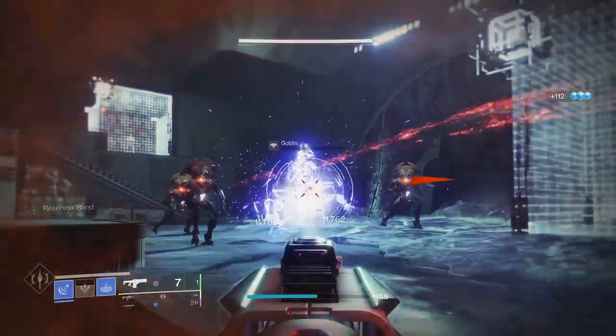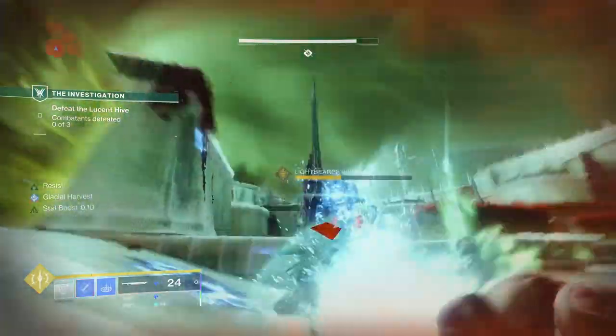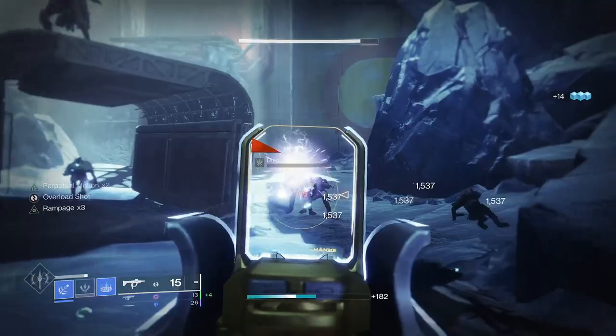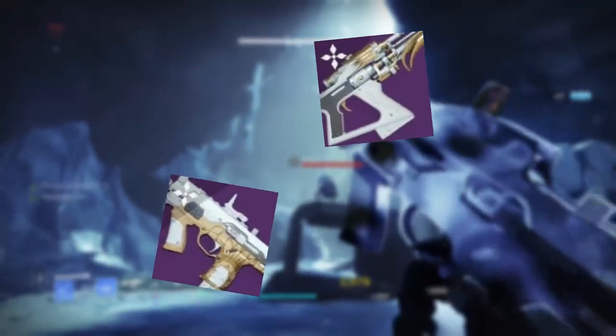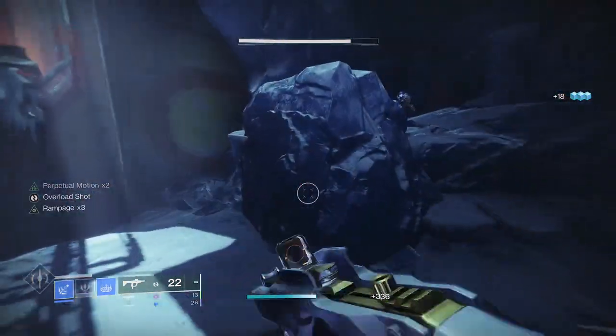I might be way off the mark here, but are we about to be able to craft the Dawning weapons in this year's event? Not only are we getting a brand spanking new lightweight stasis pulse rifle that will give the Battle of BXR a run for its money, all of the previous Dawning goodies are returning too, refreshed with brand new perks.